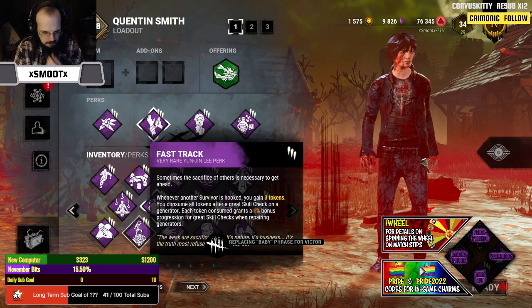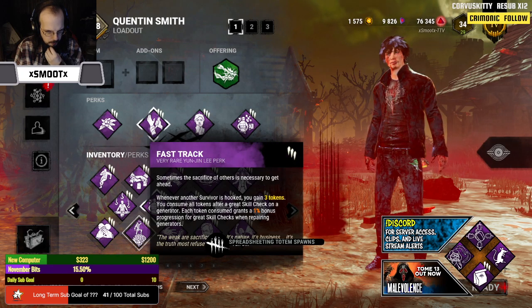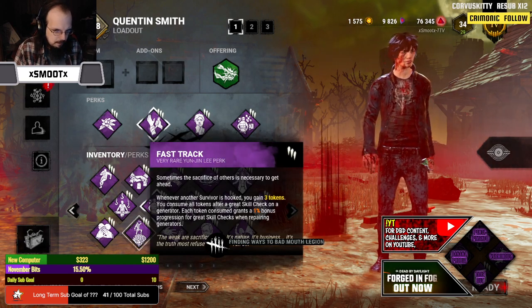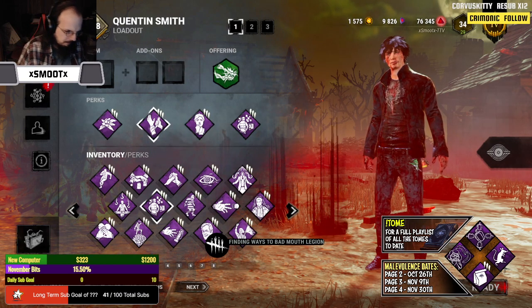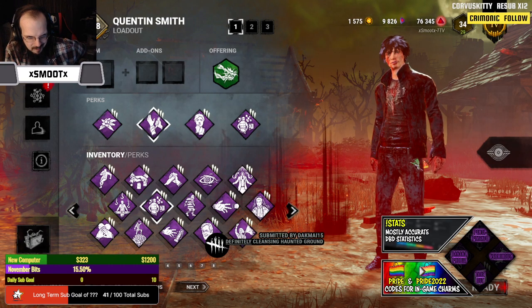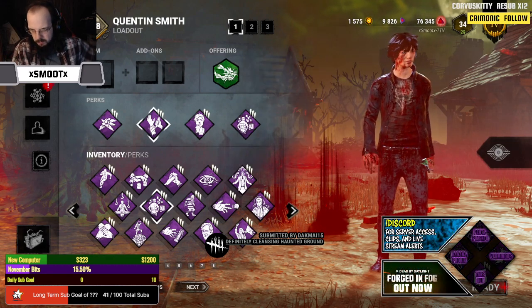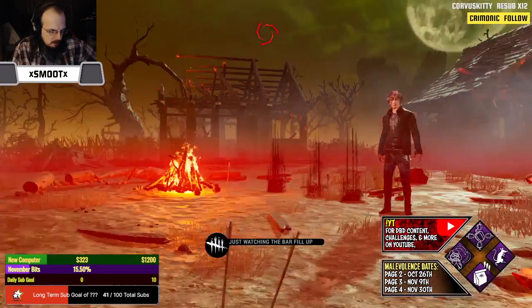Here it is — Fast Track, that's it, not Last Stand. Consume all tokens: each token consumed gets a one percent bonus progression for great skill checks and repairing gens. So if you combine that with Vittorio's perk of storing energy like that, that shit's insane. But this one — I don't see that it's once per game. I could see a combo between those two if I'm being honest, I kind of want to try it. I'll leave the streamers on for Clinton since it's double blood points — I should have saved those cakes yesterday, but that's whatever. Let's go to Slinger.